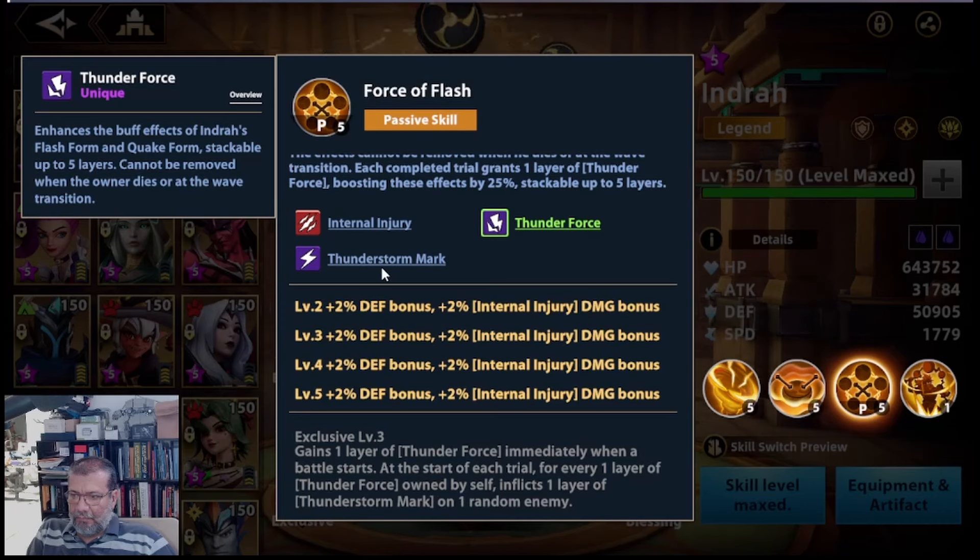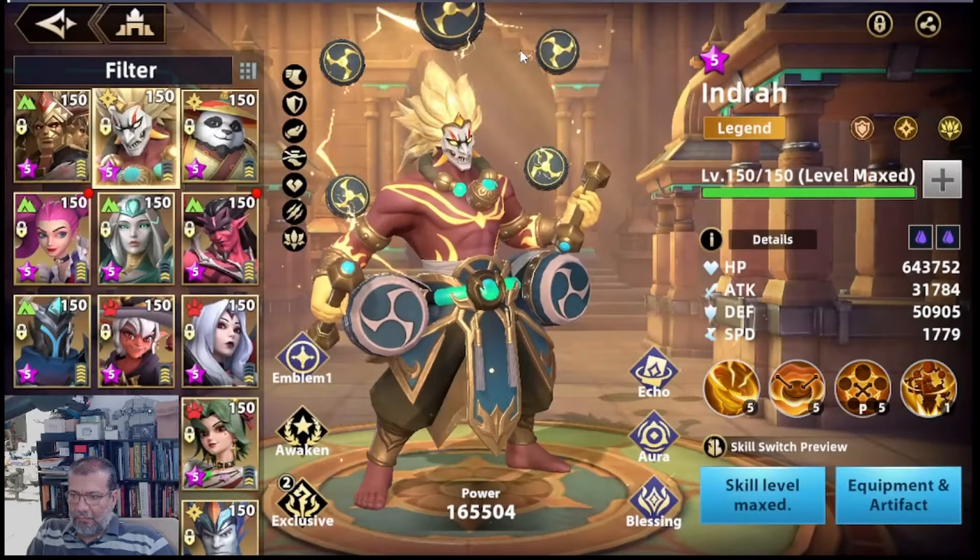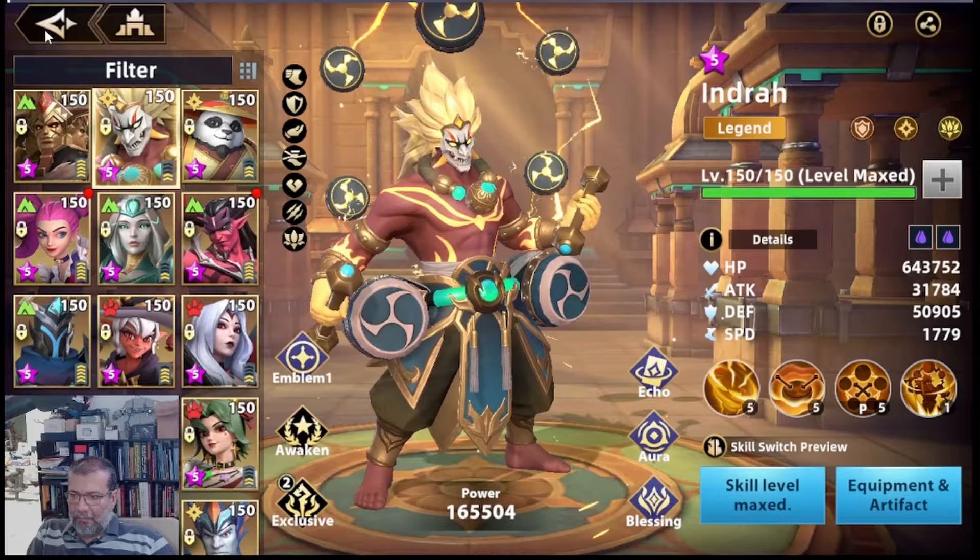Esto va a hacer que Diamu siempre vaya a poner las Storm Mark en un montón, pero no siempre van a estar las 12 capas que puede meter Diamu. Este señor nos va a ayudar también a meter capas de Storm Mark. Recuerden que por cada capa de Storm Mark que él tenga, va a hacer muchísimo más daño con su básica. Por eso es que esta tercera exclusiva en teoría debería hacer más daño — cuánto más daño no lo sé, pero es lo que vamos a probar.